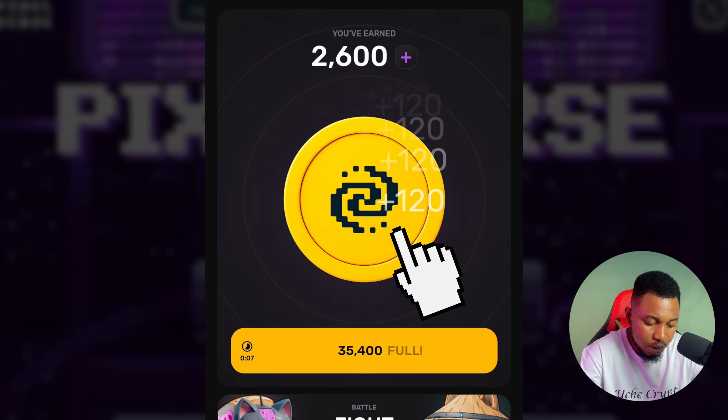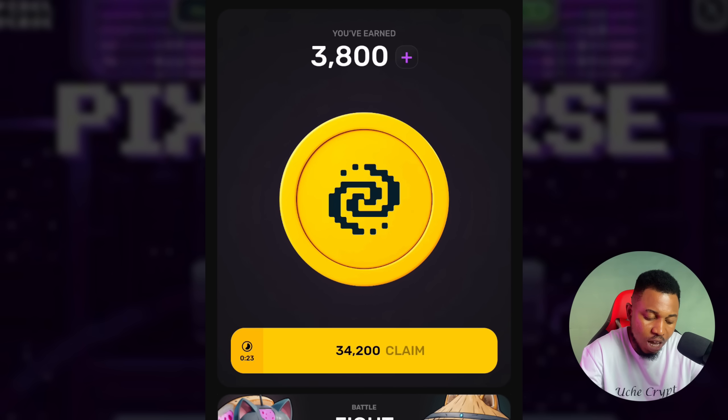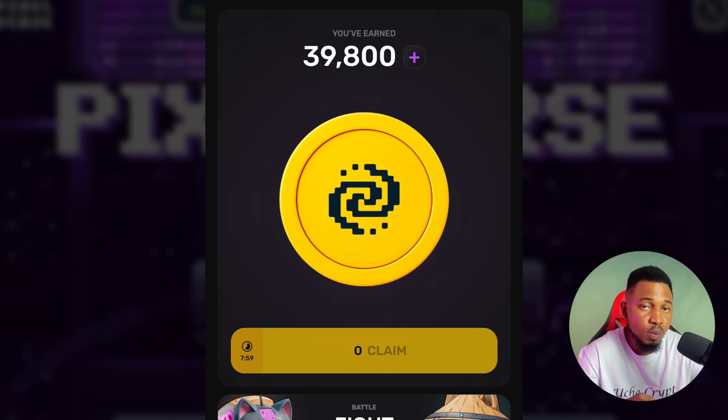You can see I was given 2,000 points initially. I can tap here to start getting points — the more I tap, the more my points increase. But if I don't want to tap at all, I can just click on the 34,200 claim button. It will automatically claim all the tokens. I now have 39,800. If you have Telegram Premium, this will automatically give you over 100,000 coins, but you can still use it without Premium.